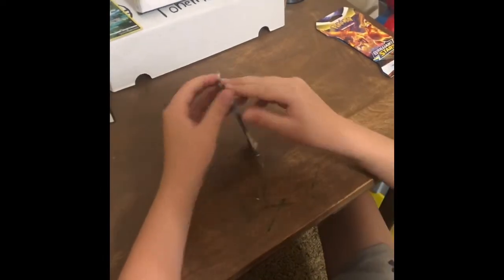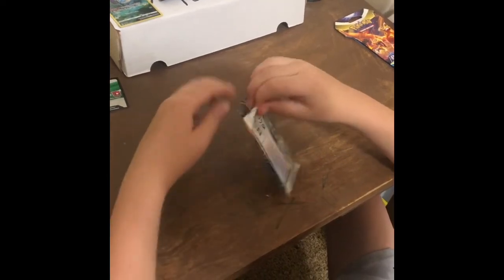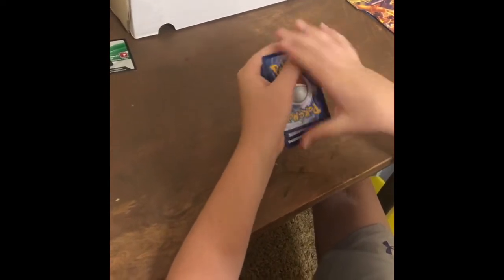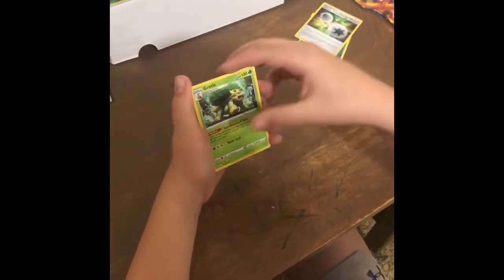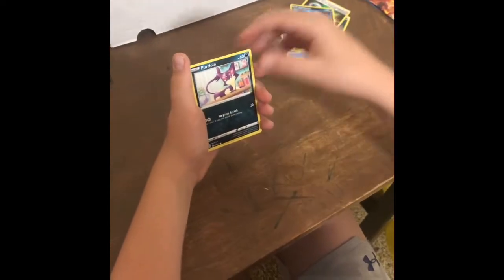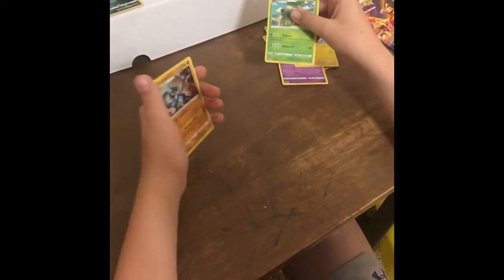We're opening our second Brilliant Stars pack. Let's get it. Code card. One, two, three, four. Dark Energy, Double Turbo Energy, Grotl, Pryn Pluff, Starly, Spirit Tim, Purloin, Milseri, Shinx, Torterra, Reverse, and Lucario Hollow. Not bad.